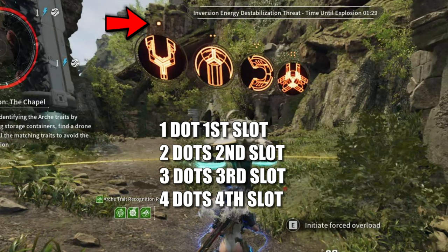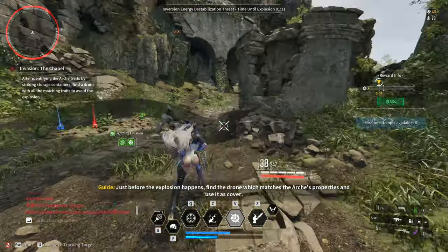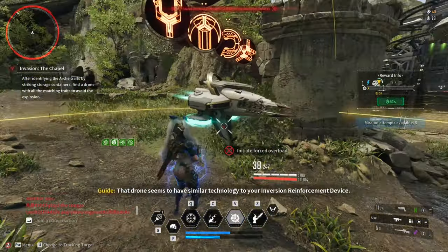All you need is at least two symbols and match them on the drone. There are two to three drones usually, so it's really easy matching the symbols. You have to remember the symbol and the slot and match it to the drone. After that, press E.